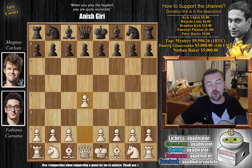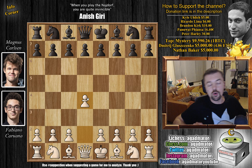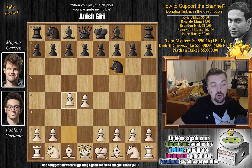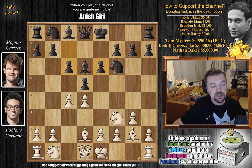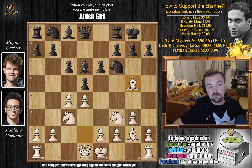Fabi with the white pieces opened with d4. We have knight to f6 by Magnus, c4, and now e6. We have g3 — Fabi opts for the Catalan opening. We have d5 and now knight to f3. We have bishop to b4 check and now bishop to d2. So this is all very standard stuff. Bishop back to d6 and now bishop to g2.